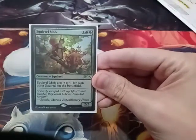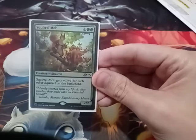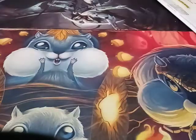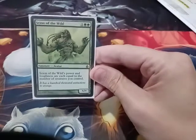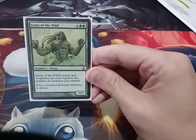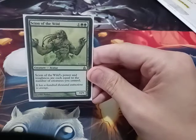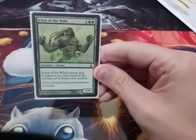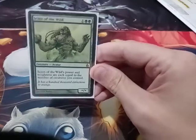Squirrel Mob gets +1/+1 for each other squirrel on the battlefield. Scion of the Wild's power and toughness are each equal to the number of creatures you control — so if I have a bunch of 1/1 squirrels in play, this becomes however many are in play.